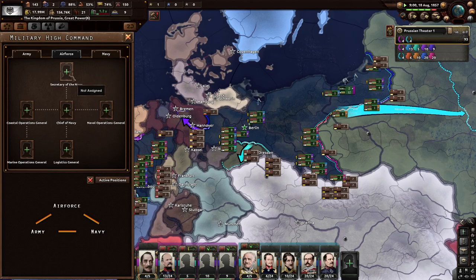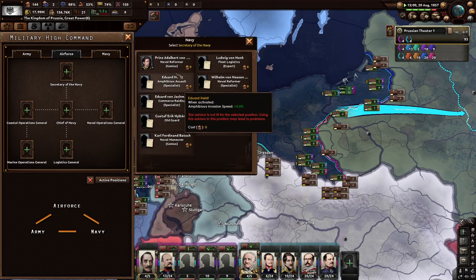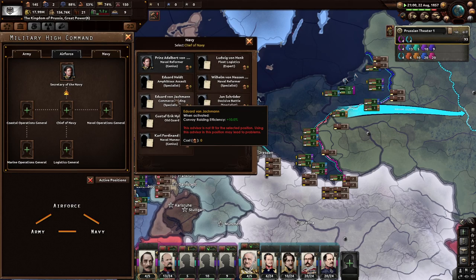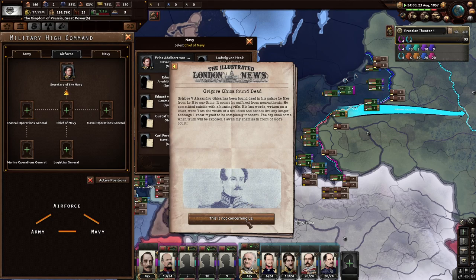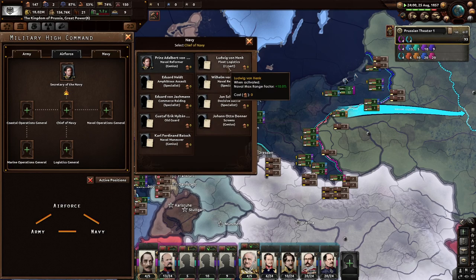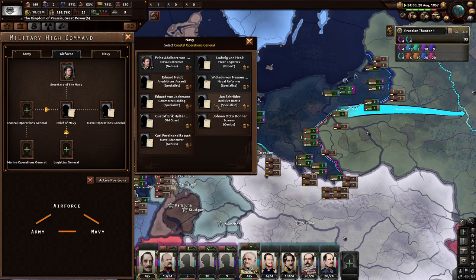For the navy, there's naval XP gain. We'll choose the Chief of the Navy. Naval XP, convoy routing — fishers and a Gregory found dead, but that doesn't concern us. For naval operations general: coastal operations, capital ship stuff, marine operations. No old guard for me. Naval convoy rating efficiency — I'll go with convoy rating. We don't have an air force, so that's fine.